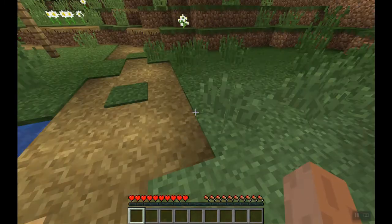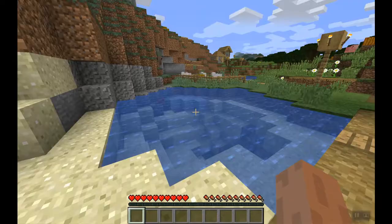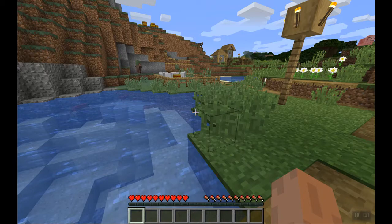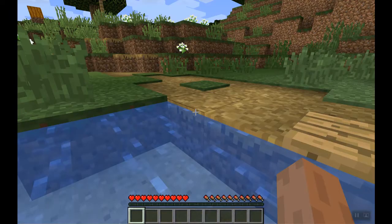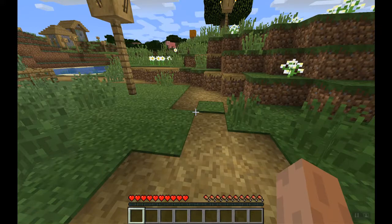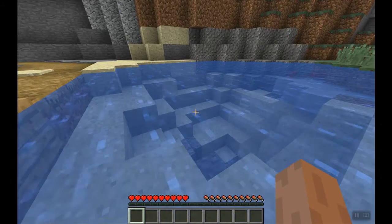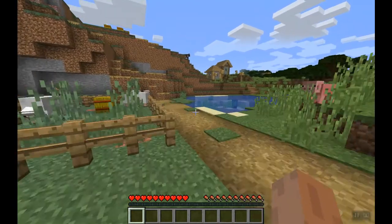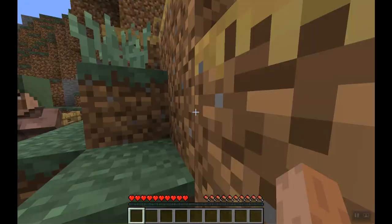Off the bat, the first thing I see is that there's a village, which is good. So now it's time we loot the chest. Hopefully there's a blacksmith. If there isn't, well, hopefully there should be an iron golem. If there is, cool — we'll just organize a strategy to kill him and take some iron.